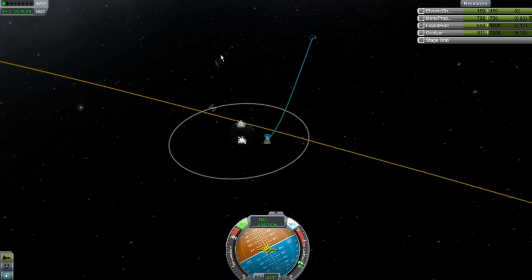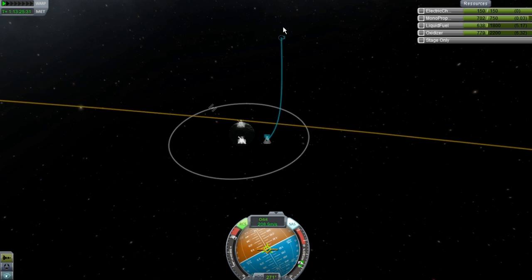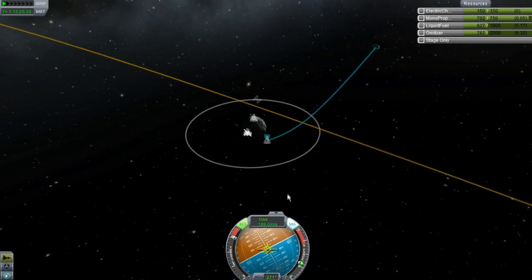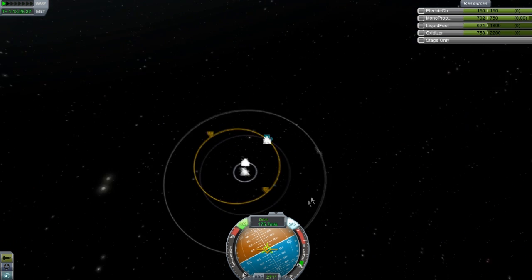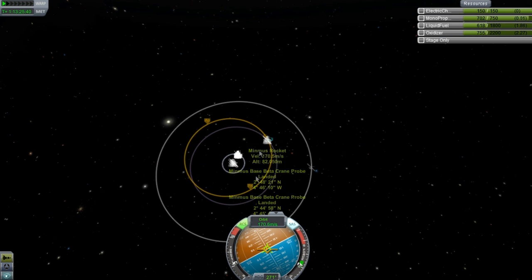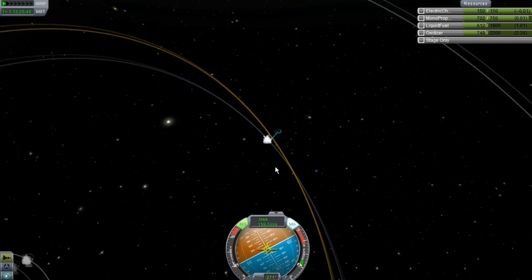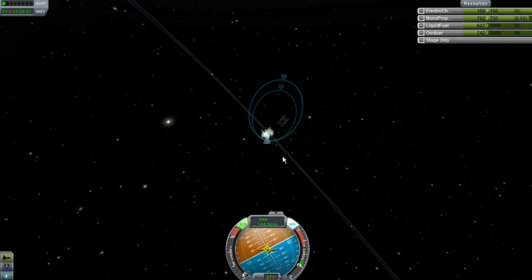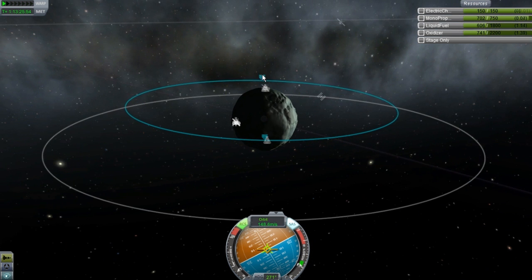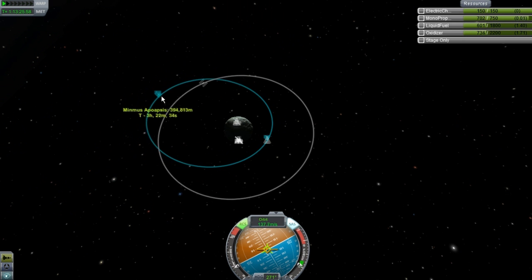We're going to do our burn and just bring this around until it makes the full connection. One thing that's also relative is your burn will also start to normalize your orbit around Minmus. Everything also really just changes a little bit. You can see that is very far out, but I'm not even running the engine at full throttle and that's how far it is.